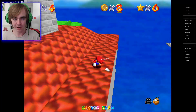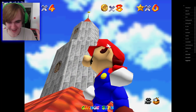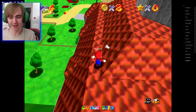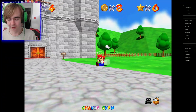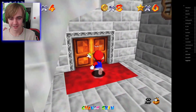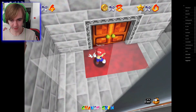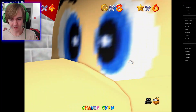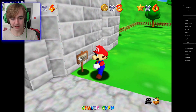I think we need wings — that is my hypothesis. We are not gonna jump up there. I know for sure that we cannot triple jump up there, that is impossible. How do you open doors in this game? Normally you just walk into them, but I'm pressing all sorts of buttons right now. I'm T-posing right now.